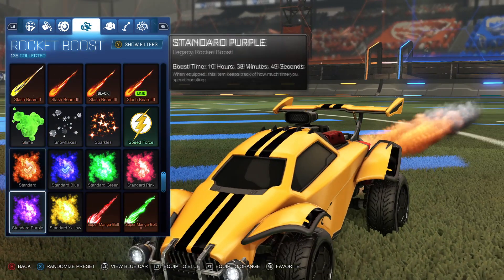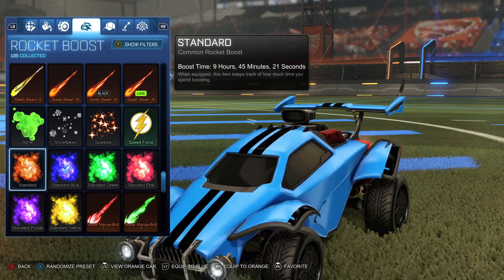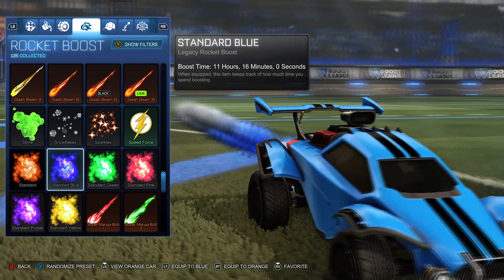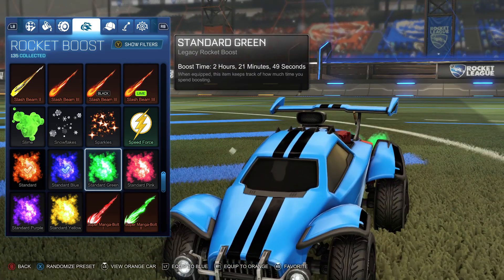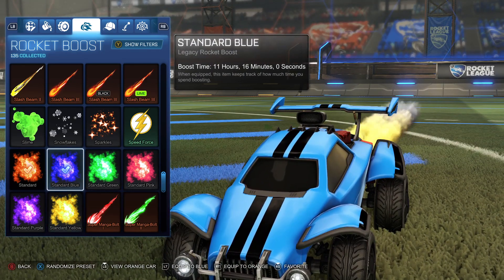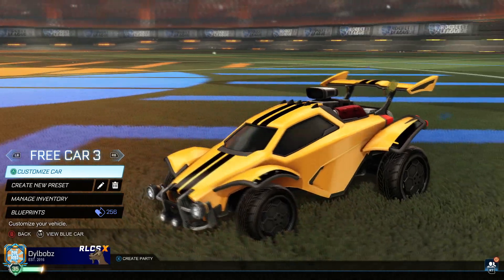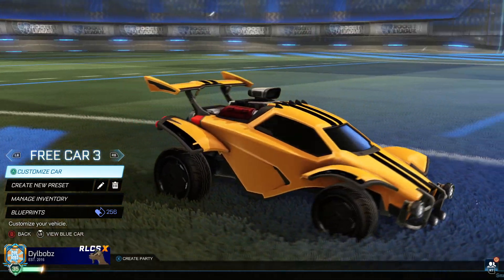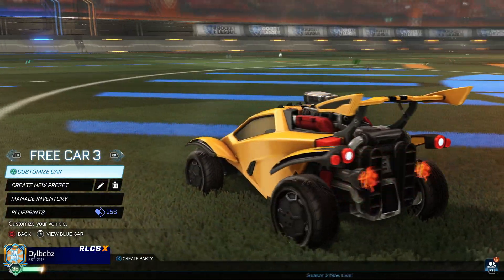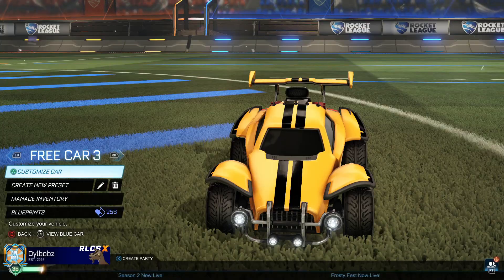For the boost, use a standard boost. You could use standard yellow or just regular standard. For the blue car, I've used a standard blue. You can change the primary colour of these cars to fit your liking, and then choose a standard boost that matches the car colours. You could mess around with some other boosts like Flamethrower, but if you want that real try-hard look, go with standard. I really, really like this try-hard car design — it's absolutely free. Sometimes the minimal stuff is the best stuff out there.